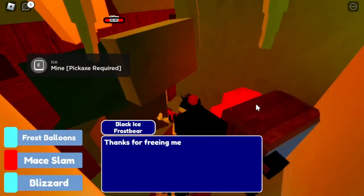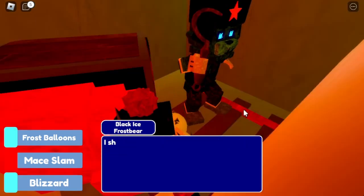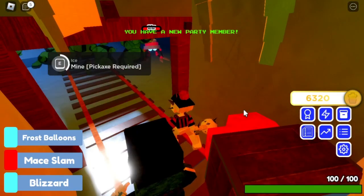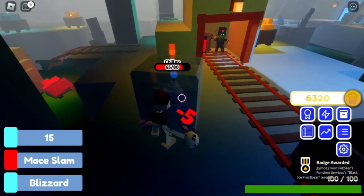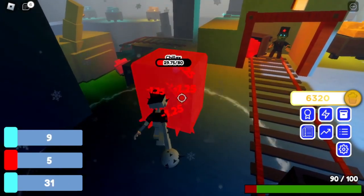I somehow glitched in here. Thanks for freeing me from this icy tomb, comrade. I had seen some ruby ore inside there that we could share. I shall follow you for a while. So I got him now. I got a new member. Hopefully he's better than this stupid character, because Balloon Boy's so weak. This Frostbite Balloon Boy is so weak. I hate using this character.